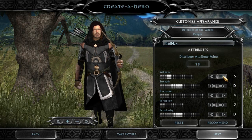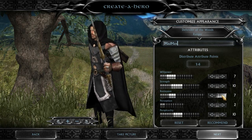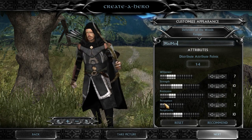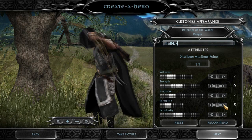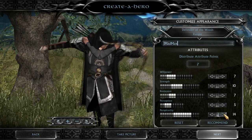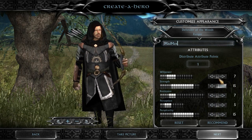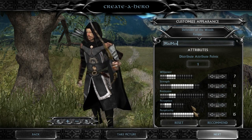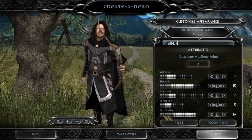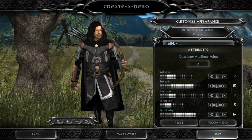We'll put our willpower slightly higher. We don't need our health to be that high for a ranger. What was Perception? Oh yeah, how quickly you level up — we don't need to level up that fast. We'll max out the range, and we'll just put one more point so I have the utmost vision range. So I'm the ideal Dunedain Scout — I like that, it makes sense.